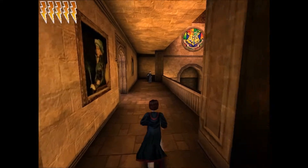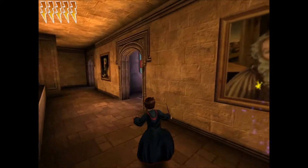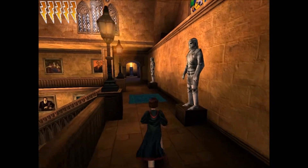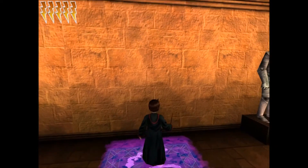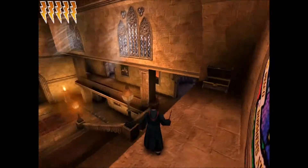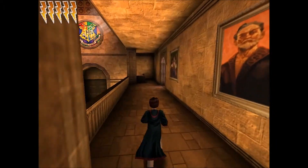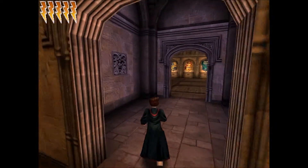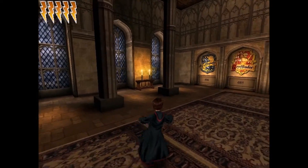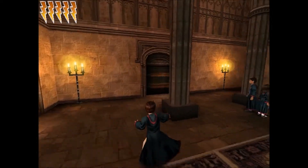Der da hätte eh nur eine Silberne, aber Silberne habe ich ja alle. Wo zum Henker finde ich jetzt diese letzte Bildkarte? Was ist eigentlich mit dem Gemeinschaftsraum? Komme ich da auch nochmal rein? Vielleicht hätte ich da ja die letzte gefunden. Ich probiere es einfach mal. Ja, offensichtlich nicht mehr. Slytherin hat den Hauspokal gewonnen. Scheiße.